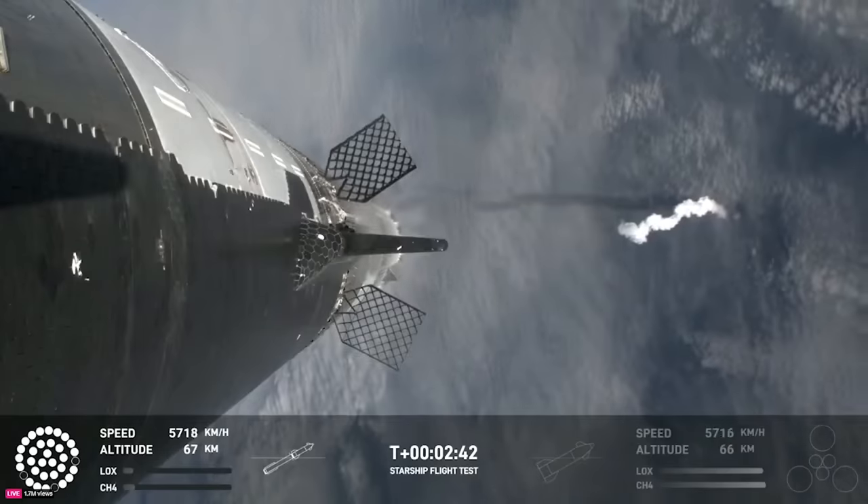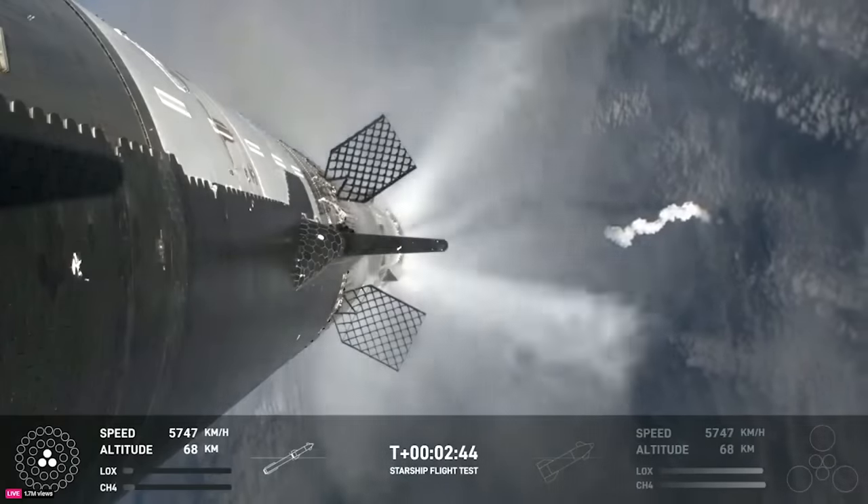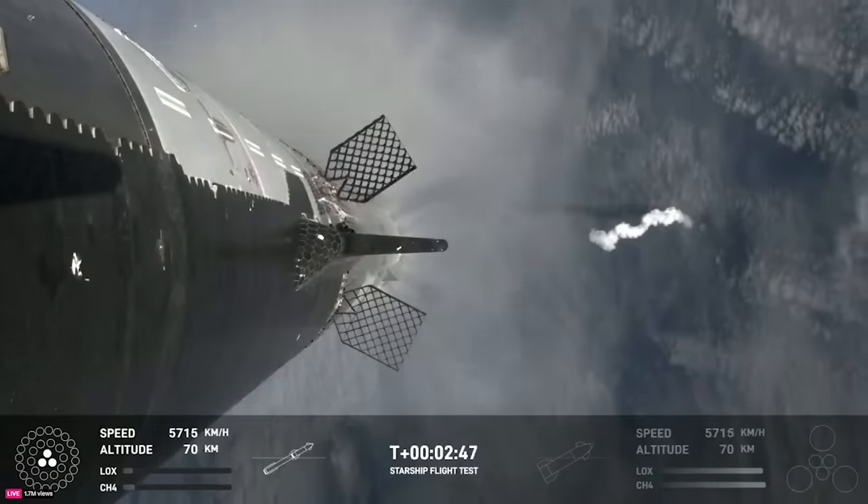The booster will start to do its flip and then move into the boostback burn, setting it up before it eventually splashes down in the Gulf of Mexico.